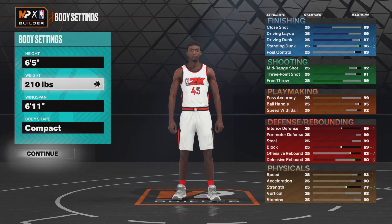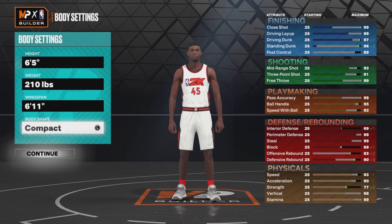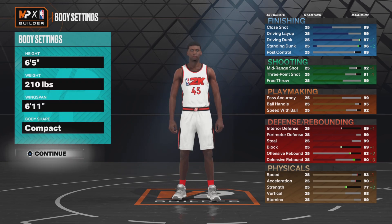You want to go shooting guard - the hand doesn't really matter. It's a 6'5", 6'11" wingspan. Body type doesn't matter either; I just like compact, a little bit of muscle but not too much.